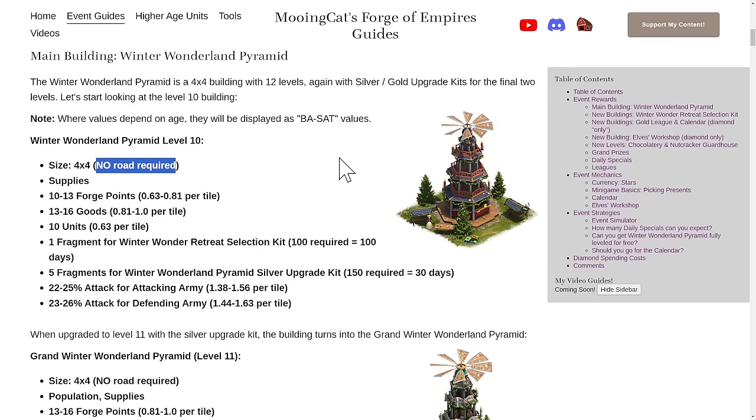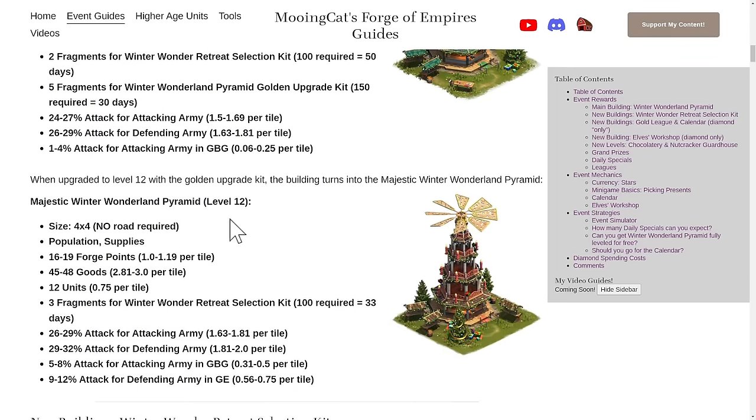Let's jump right to the level 10, the final building. The Winter Wonderland Pyramid gives up to 19 forge points, which is above 1 per tile — quite nice. Up to 48 goods, which is decent. But most importantly, the main thing people are looking at is the units. It gives 12 units, which is quite a lot for the size of the building.